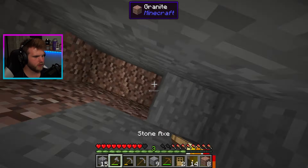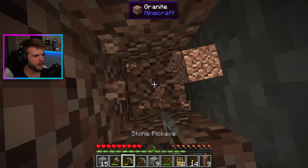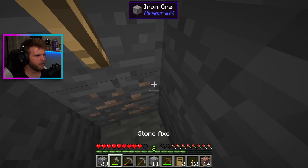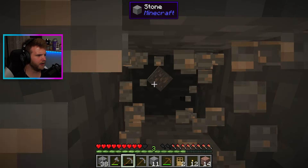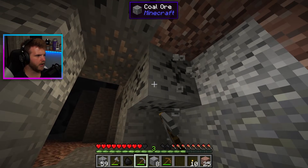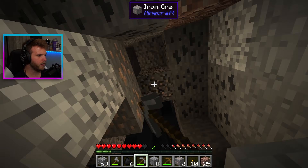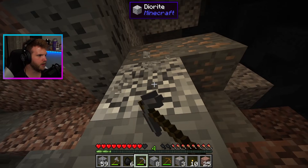I should have found some iron. I'm over it — I'm doing this the way that I want to do it. I'm going straight down from here. Oh, iron — perfect! And gold, what? Let's get this coal and more iron. The more iron I get the better because then I can make armor and then we'll be chilling.